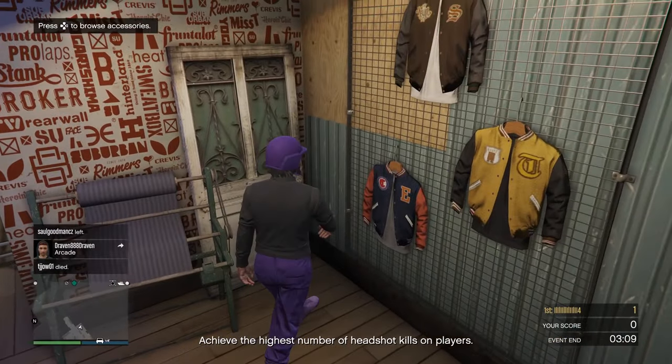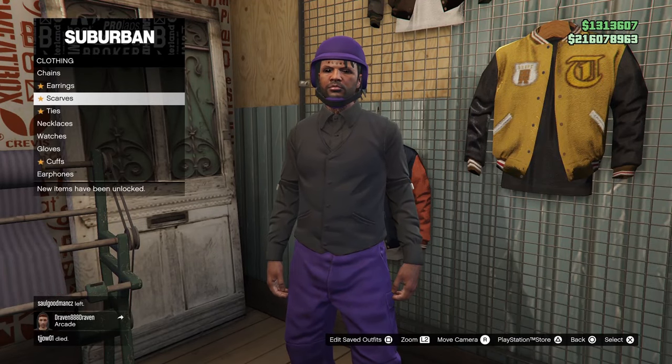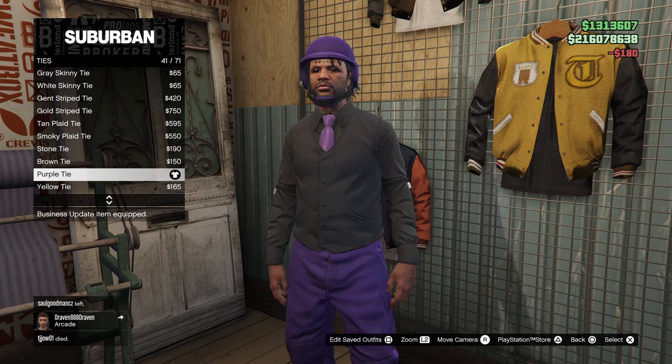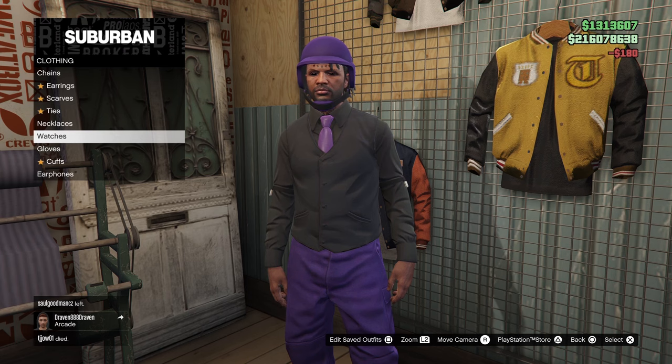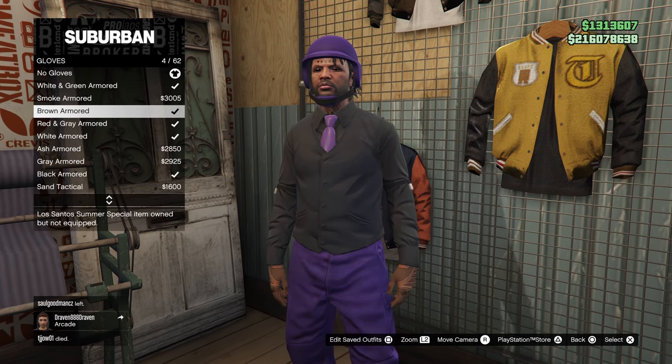From there head over to accessories, go down to ties, and equip the purple tie, number 41. Then back out one, go down to gloves, and equip the black armoured gloves, number 9.